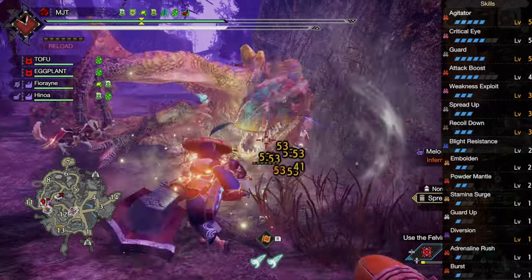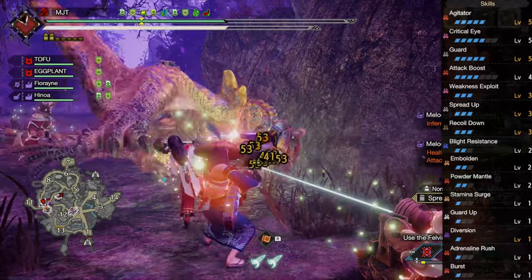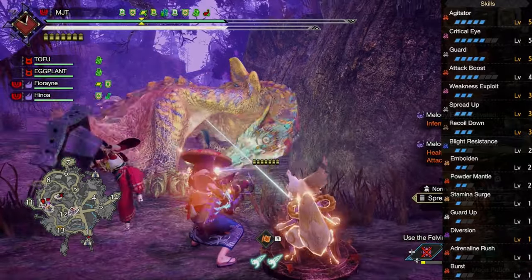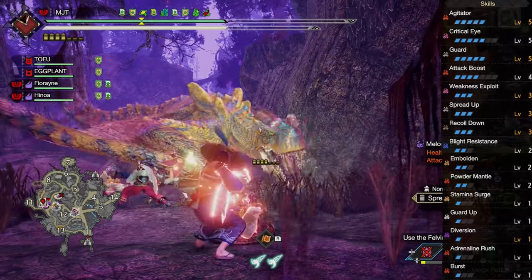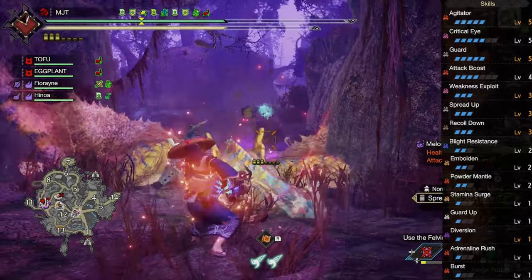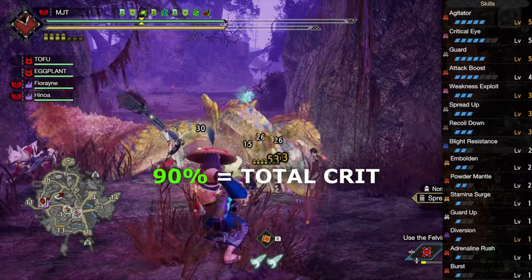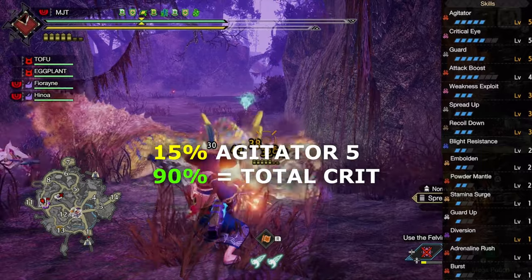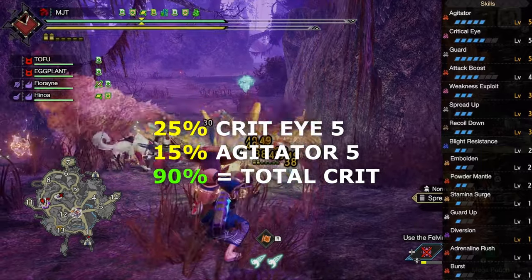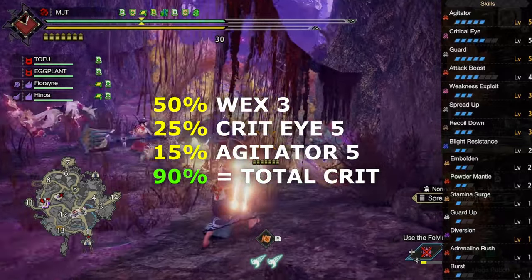Agitator level 5 gives 15% crit and 20 raw attack if the monster is enraged. This skill activates more often thanks to embolden, which makes monsters enrage faster if you have their attention. Diversion will further increase your chances to get attention. You get a total of 90% crit once all skill conditions are met: 15% from agitator level 5, 25% from crit eye level 5, and 50% from weakness exploit level 3.